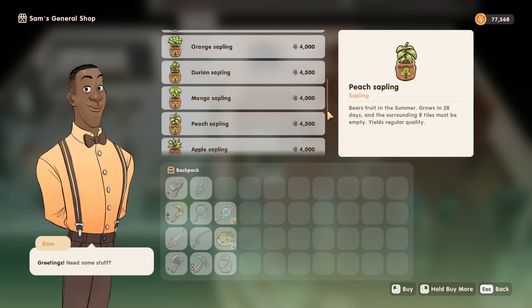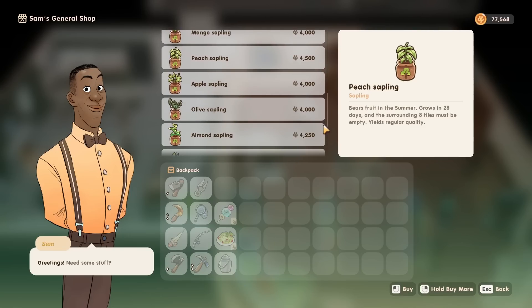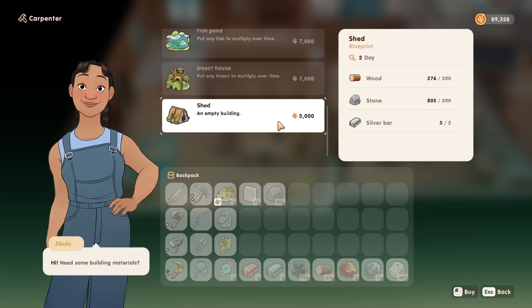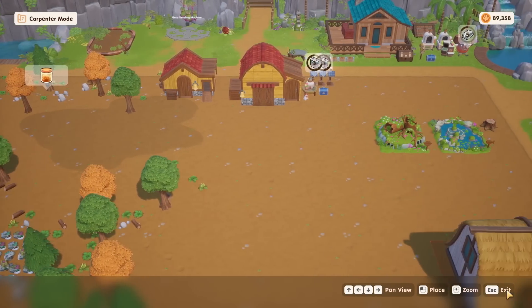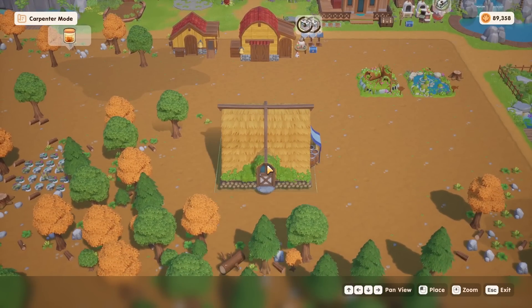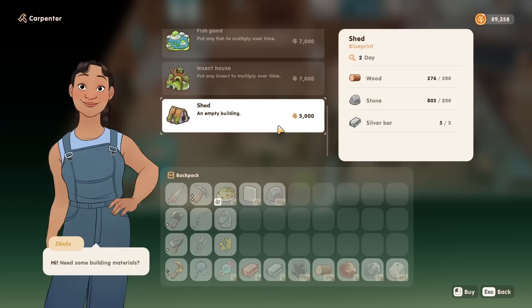Do keep in mind that there will be a ton of new fruit trees introduced in this update which, unlike fruit plants, will not wither off season, so you can have them planted year-round — you might want to have an idea of where you'd like to grow these on your farm. One new item to plan ahead for is the brand new shed, a farm building available at the Carpenters, useful for storing artisan machines cluttering your farm. It requires 200 pieces of wood, 200 stone, and 5 silver bars, and occupies a 9x8 area, so plan accordingly.